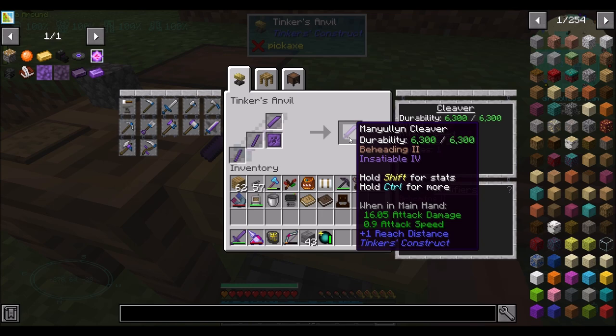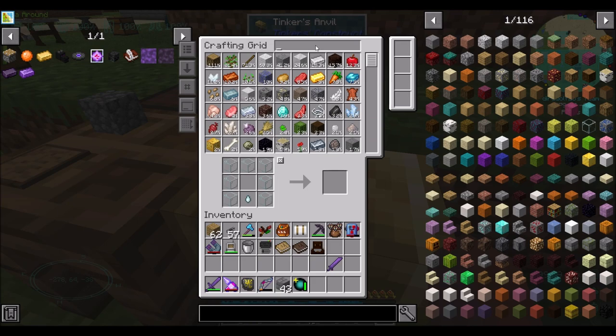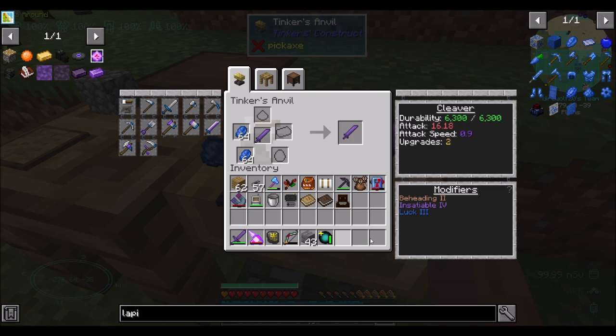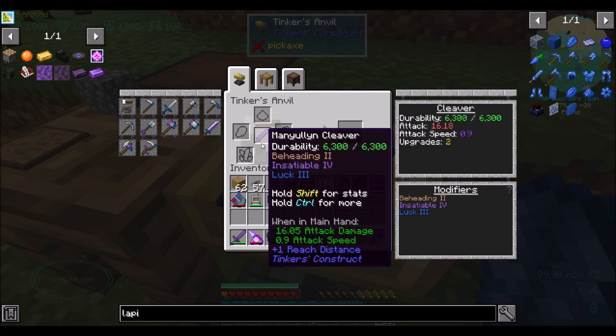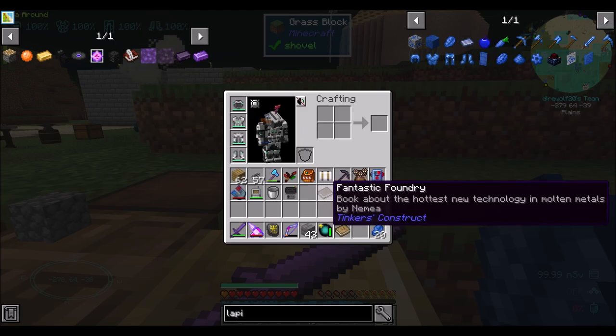Should we throw Looting on here in addition to Beheading? Because Looting would also adjust the head drops. If I did that, that'll give us Luck 3 and use the ability slot. Did the Manulin Sword have two ability slots? Because when I put Luck on it should have used an ability slot, but there was one left after. I think that might be a thing. Now we get two upgrade slots.